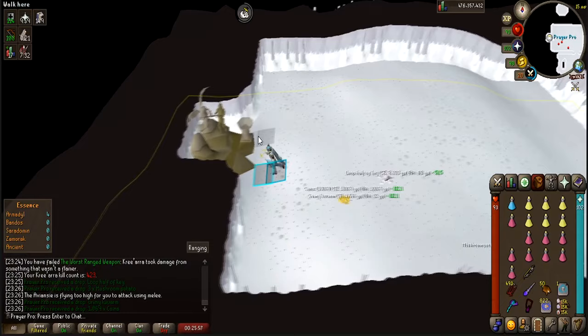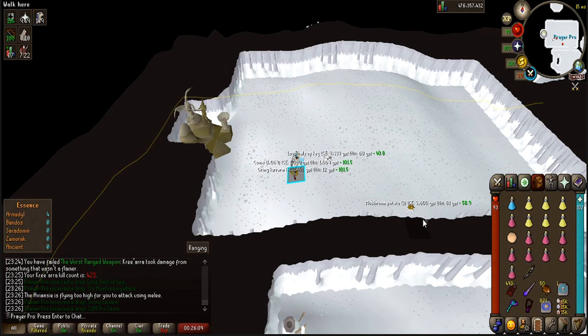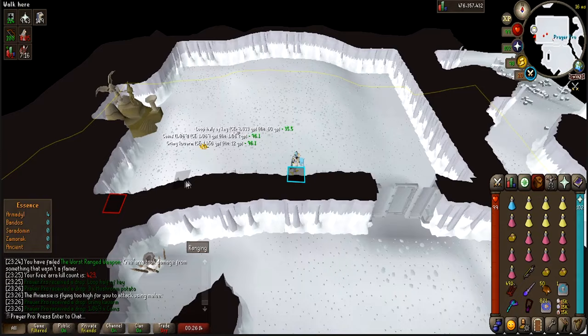If you want to use the altar, now's the time — bone to peaches for the bones. As you can see, bone to peaches and it heals about 9-8-9 I think. The sustainability is quite strong with this setup.